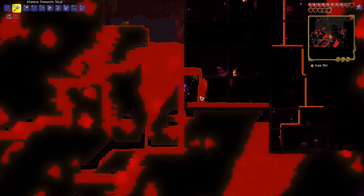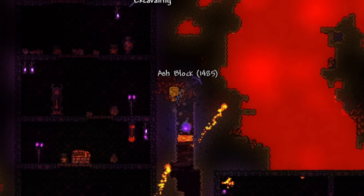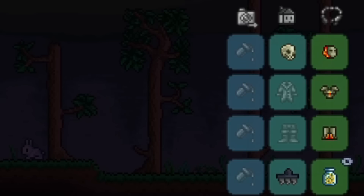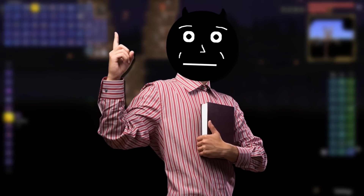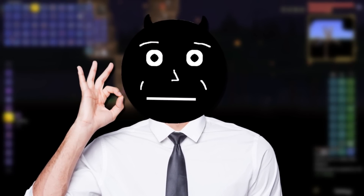I did take out the goblin invasion, and soon after went mining for some beautiful hellstone. Upon getting hellstone, I grabbed the hellforge, made myself a fiery hellstone stick and a full set of molten armor. The stick class isn't really its own class — it's like a branch of melee weapons, so technically any melee armor works for the stick class.